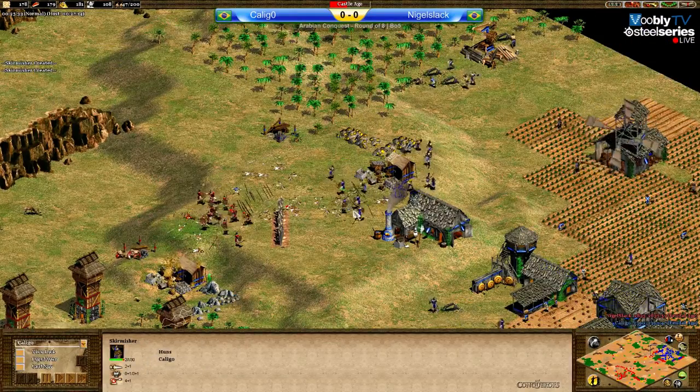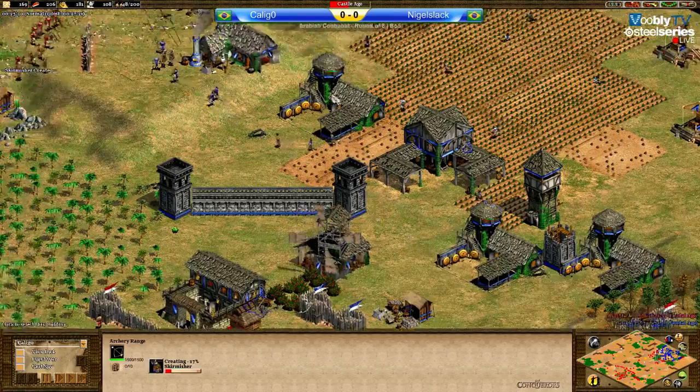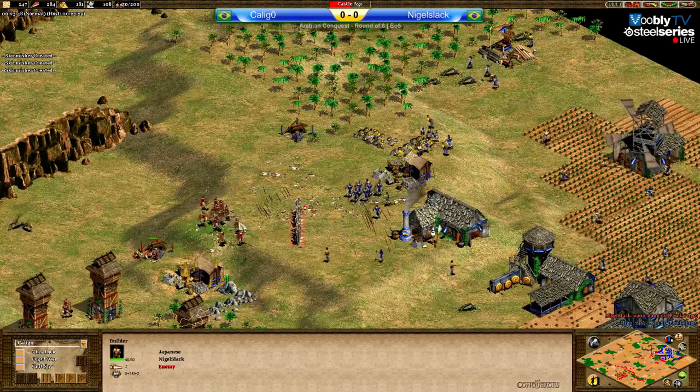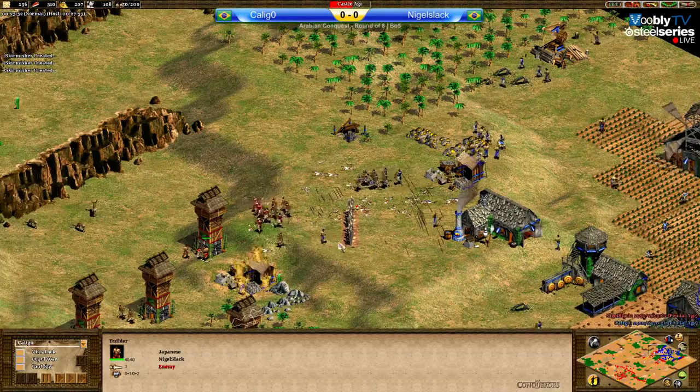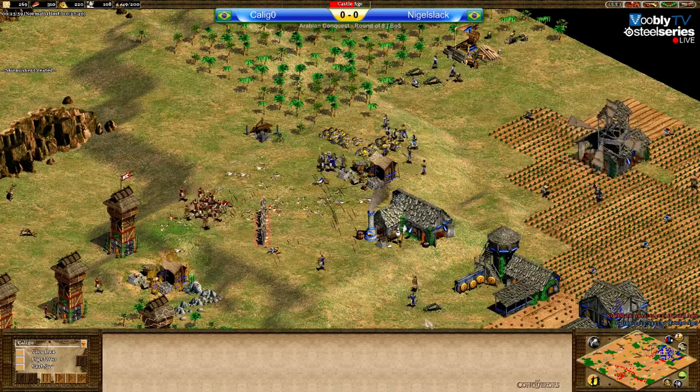Caligo is in big trouble - he obviously doesn't have enough resources to make army since he clicked up, he's being outnumbered, and he's being tower-rushed at the same time. Very tough spot for him at this moment. Let's see how he manages to come out of this. Seems like a big advantage for Stark.